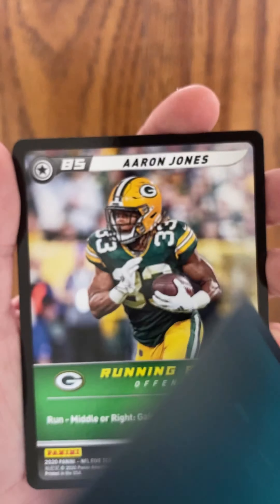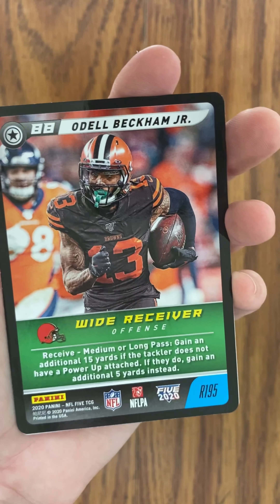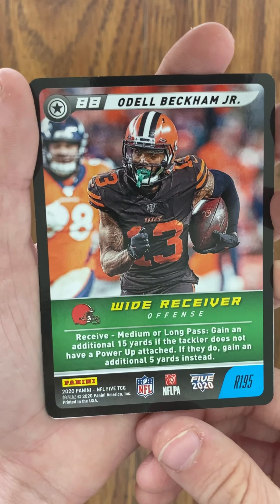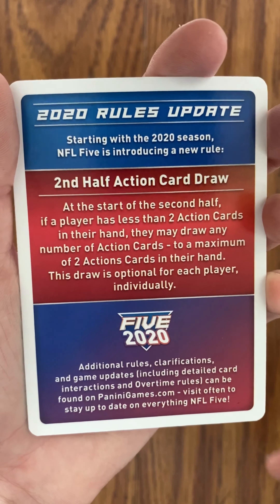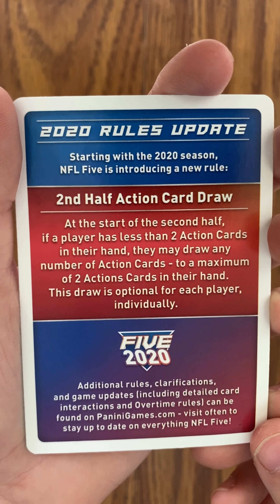What is this? A play card? Looks like Joe Mixon. Maybe there's some type of game to this — never seen a play card before. Nothing on the pack. Aaron Jones, a Packer — we like that. Evan Ingram. Another play card, this time looks like Zach Ertz. There's got to be some kind of game to this.